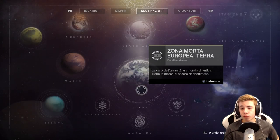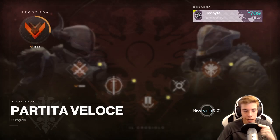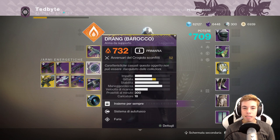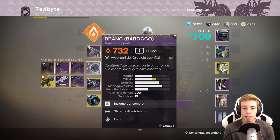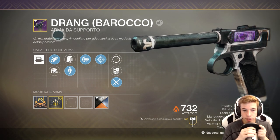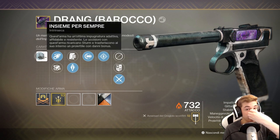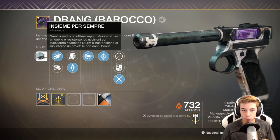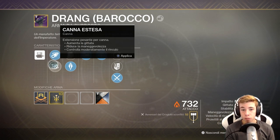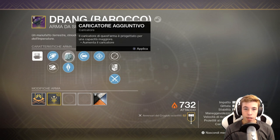Buonasera ragazzi, bentornati sul canale e benvenuti in questo nuovo video in cui, come avete già letto, andremo a giocare con una nuova arma del Serraio. In realtà nuova ormai no, perché è un mese che è uscito il Serraio, ma sto parlando dell'arma da supporto Drang Barocca. Un'arma che mi ha veramente lasciato abbastanza stupefatto: per essere un'arma da supporto non è per niente male. Andiamo subito a vederne i perk. Questa è la Drang che è stata ripresa da Kalus e modificata, di conseguenza ha lo stesso perk della Drang in relazione allo Sturm, ovvero quello che si chiama "insieme per insieme", che ci permette di ricaricare lo Sturm trasferendo un colpo caricato al suo interno, che fa danni bonus. Per le canne abbiamo regatura spirale, che aumenta leggermente la stabilità e la maneggevolezza, e canna estesa, che aumenta la gittata ma riduce la maneggevolezza. Essendo un'arma da supporto che deve avere una buona gittata, ho preferito mettere regatura spirale.